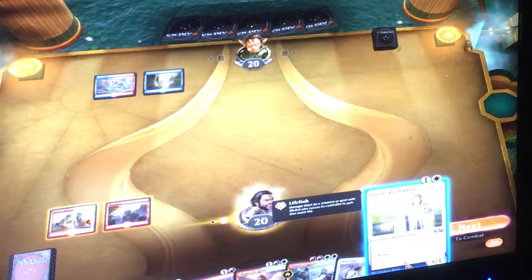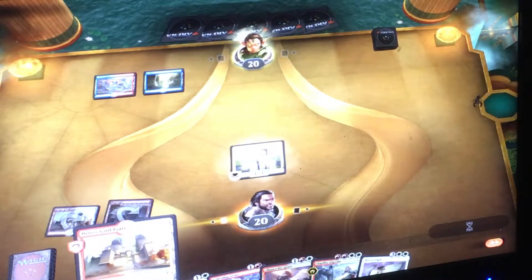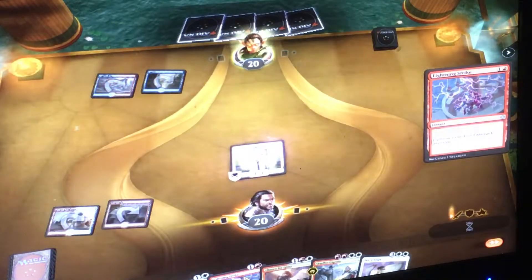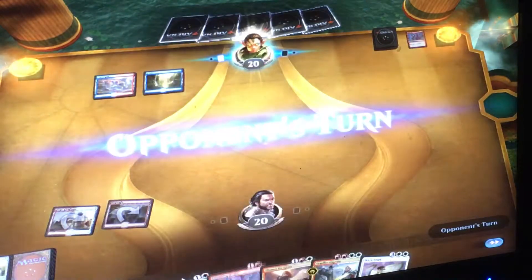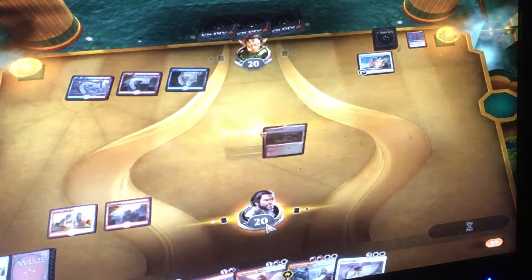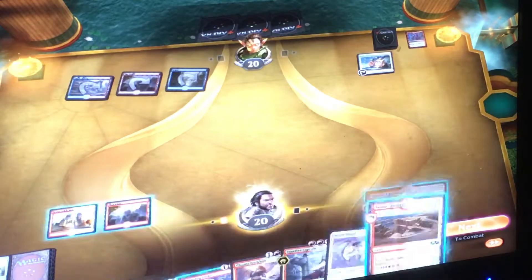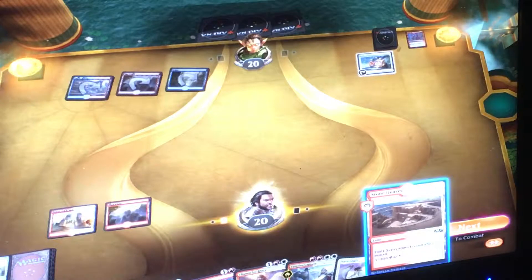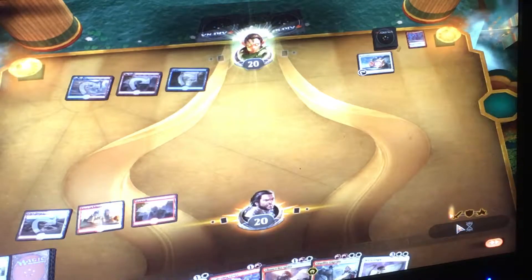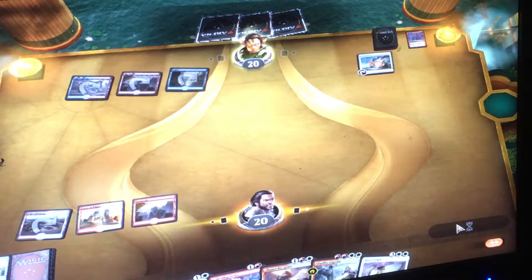I'm going to go ahead and come down with my Daybreak Chaplain to get started. I thought about coming down with the guild gate, but I'm not too convinced that my next card is going to be Sky Knight Legionnaire. Now he's gone ahead and spent a Lightning Strike on my Daybreak Chaplain, so I'm thinking he wants to do as much damage as possible. But he's down to a locket and three cards, so I'm not too terribly worried about my board position.